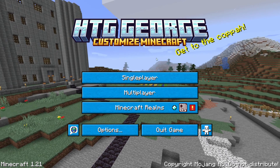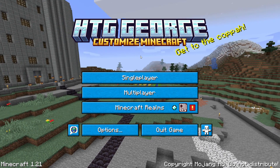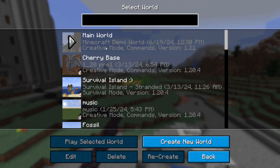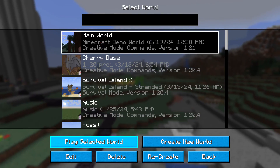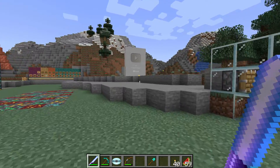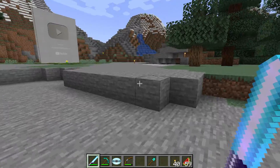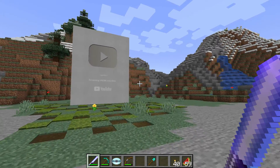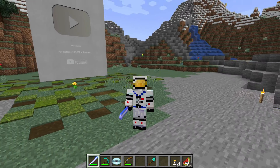There is the pack working again — there's my custom title up here and my custom button colors. That all looks great. Let's go inside and make sure things are working still inside the game properly. Click on Single Player, load my main world. There we go — that's looking correct. That's made up of a whole bunch of paintings, rebuilt so they give me this giant-sized server play button. That's all working correctly now.